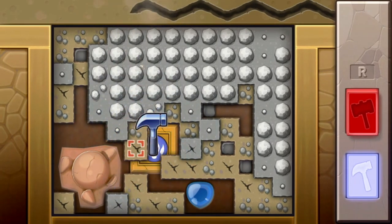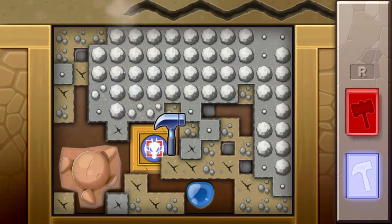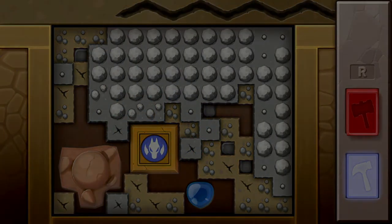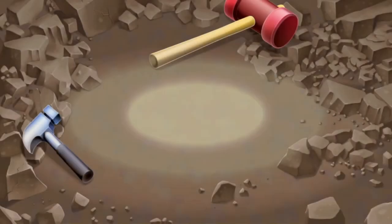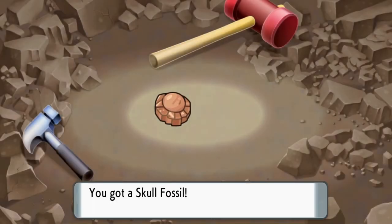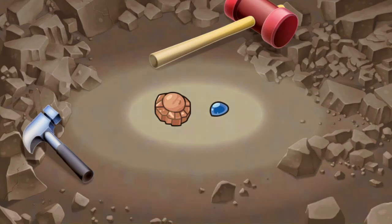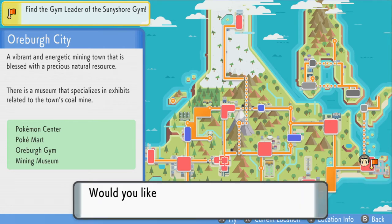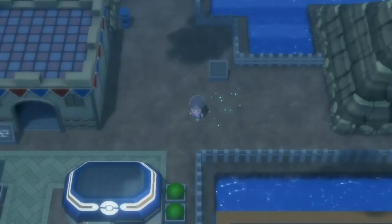I already found the fossil — there on the bottom left-hand corner — and we got a Skull Fossil. Now once you find the fossil, we are going to go to the museum, which is located in Oreburgh City. Let's fly there.